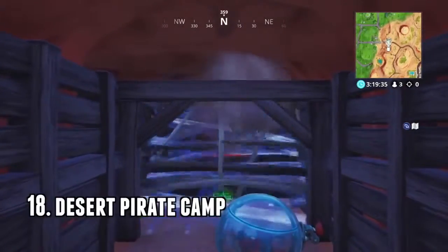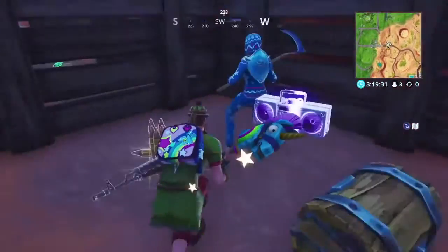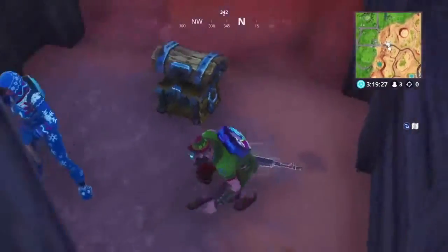Number 19 is the desert bridge on top of the planks. You want to build a staircase, open the chest, and then no one's gonna look for you back there because obviously the wall's not broken — no one knows you're in there.